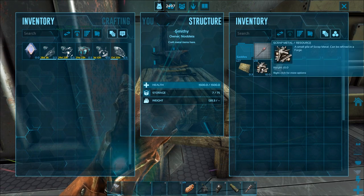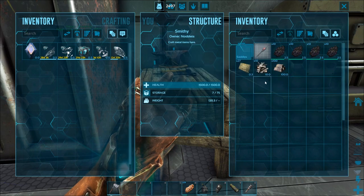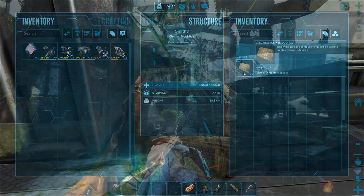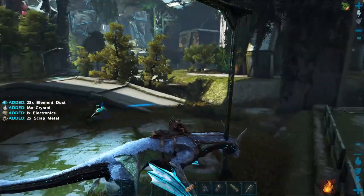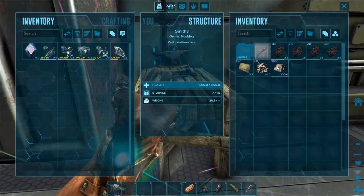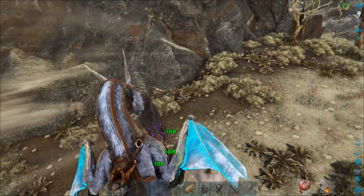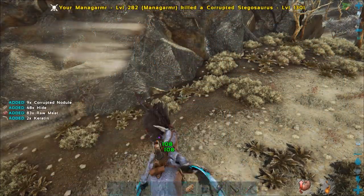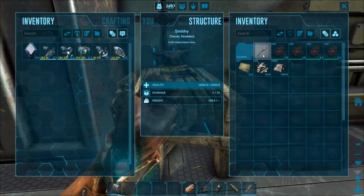You can smelt scrap metal into scrap metal ingots for the metal — you get scrap plus electronics when you farm lamp posts. And to get a polymer equivalent, you can farm corrupted nodules. You can get those by killing corrupted dinos in the wastelands. I'm on timed harvesting by the way.